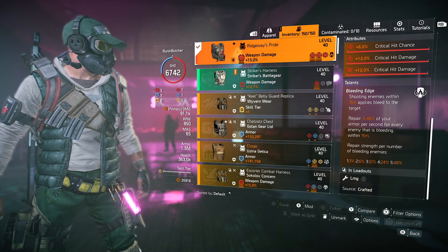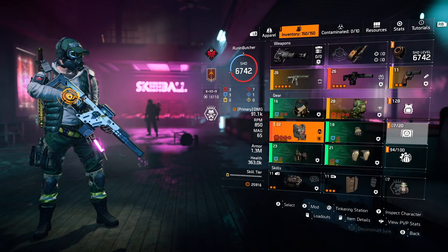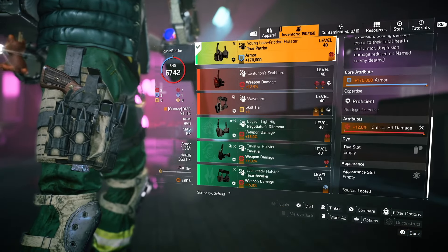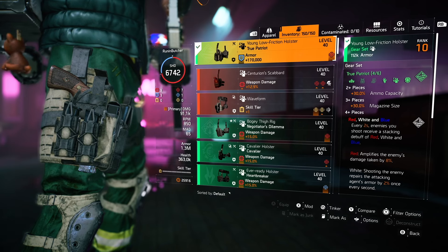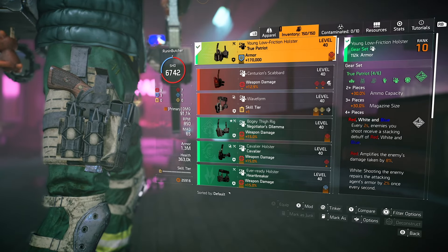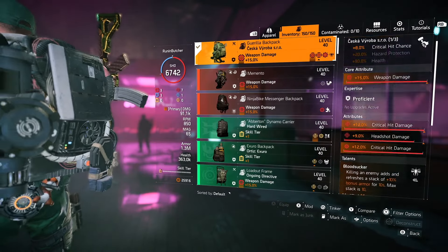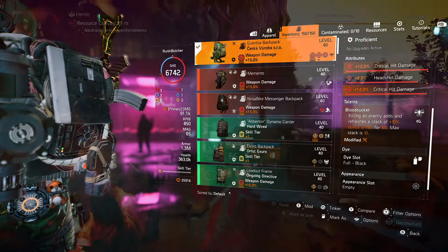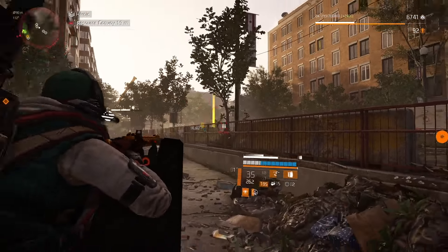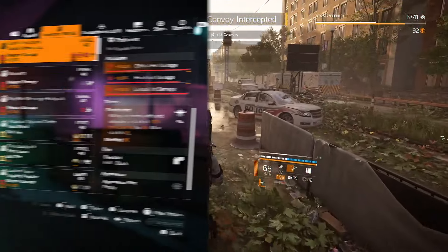For the second weapon I'm using the Chameleon exotic assault rifle — one of the best PvE guns right now — plus the Orbit exclusive pistol. For gear I'm running four pieces of True Patriot: mask, holster, knee pads, and gloves. The chest piece is Rigway's Sprite, kind of forgotten with all the new gear but I decided to change that. Rigway's Sprite applies bleed to nearby enemies within roughly a 15-meter radius, and that's why I have Sadist on my Lexington. After a couple of kills, Sadist's bleed will even apply at further distances.